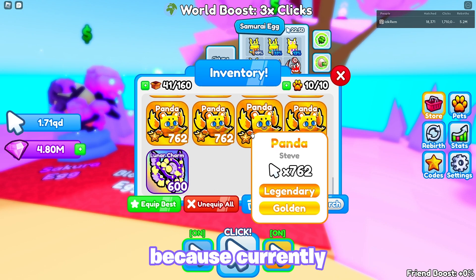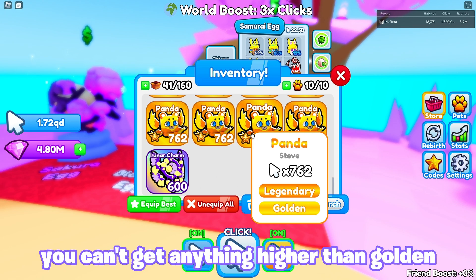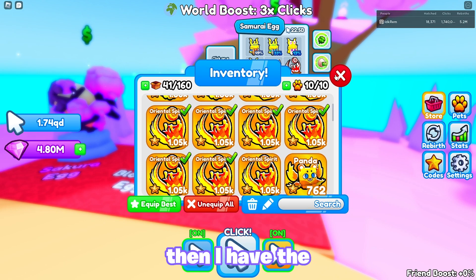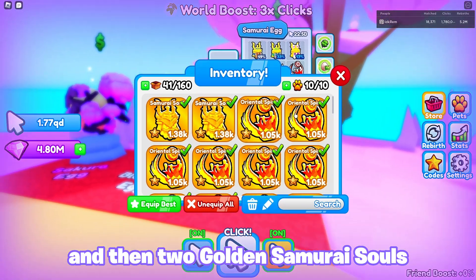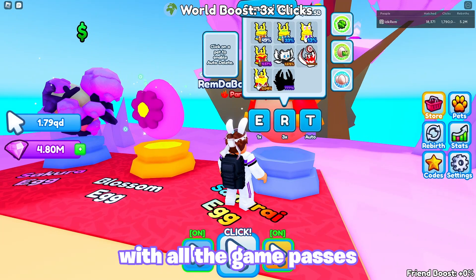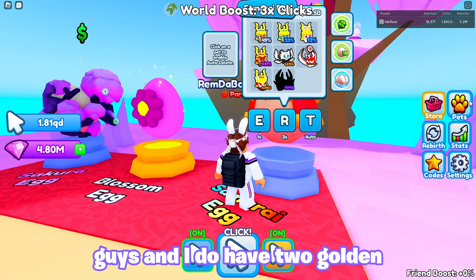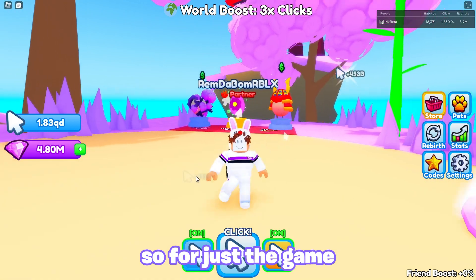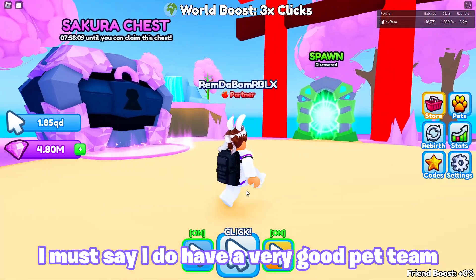I have a ton of golden pandas because currently in Spawn World there is a golden machine, which is the best machine in the game currently — you can't get anything higher than golden. Then I have the Oriental Spirit goldens, which is most of my team now. I actually have an extra and then 2 golden samurai souls. With all the game passes, it's a 0.045% chance, and I do have 2 goldens which are 1.3 AK. For the game just starting today, I must say I do have a very good pet team.